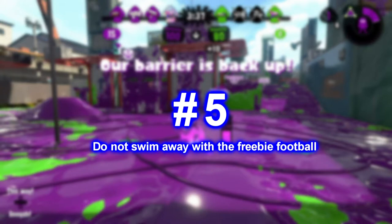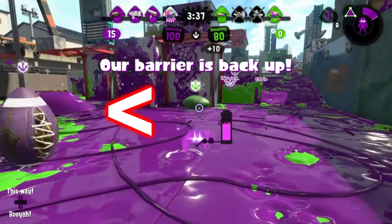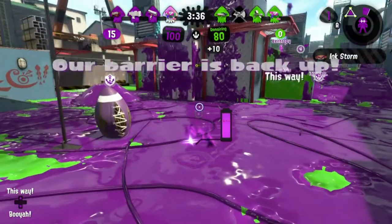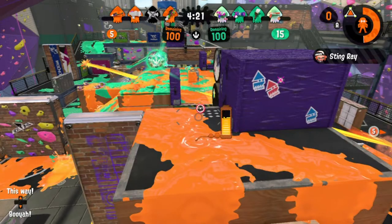Number five: do not swim away with the freebie football. The freebie is the one given to your team after the enemy has scored a goal. I've seen teammates grab the freebie and try to swim to the enemy base with it. If you try to do that, it is highly unlikely you're going to score right away, because once you grab the freebie from your base you light up, and as you try to swim toward their base they're going to see you from a mile away and shut you down.